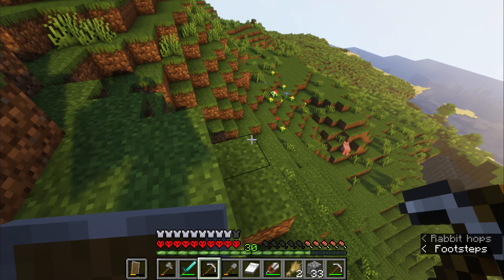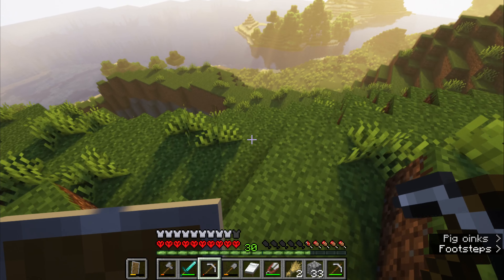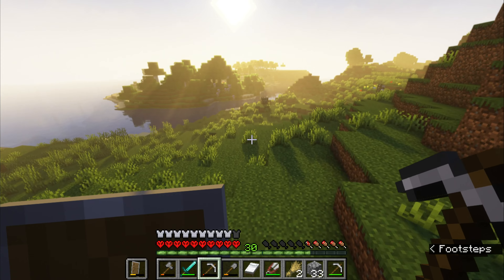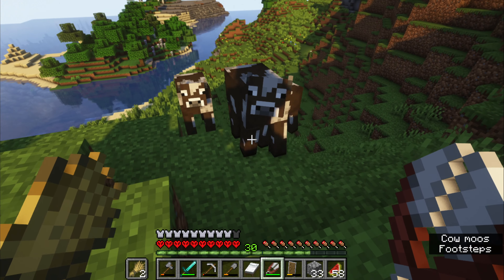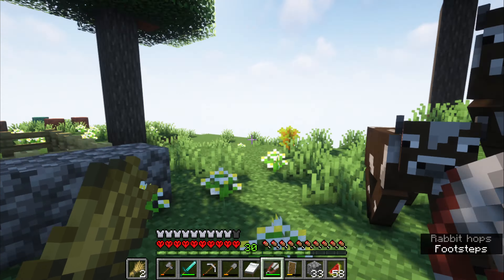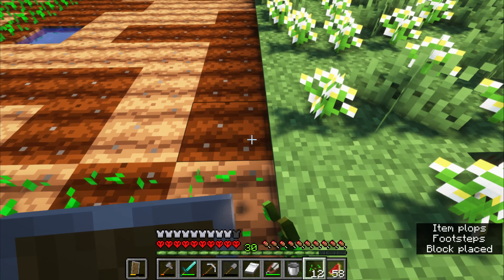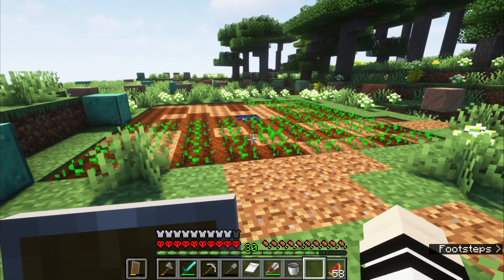That is a huge cave right there — I am not going to explore that. I also need to not fall into it. Let's go the opposite direction of that huge hole in the ground. Hello, cows, follow me! Once I make it to the top of the hill this will go smoother. Let's not fall in that hole — I almost just fell in it. Come this way. You just have to make it over this barrier, and you've made it to the destination. I do need to make a wheat farm, and I've gotten one. I just have to wait for the wheat to grow.